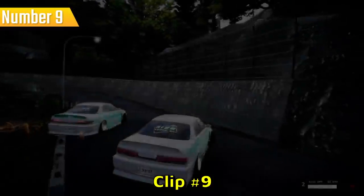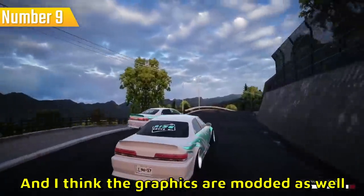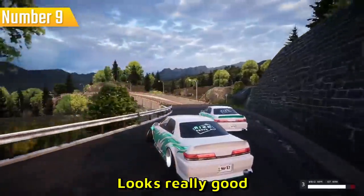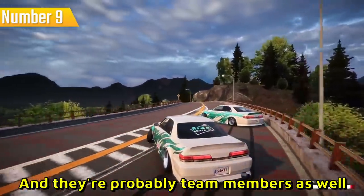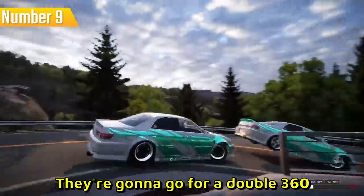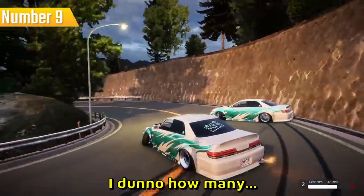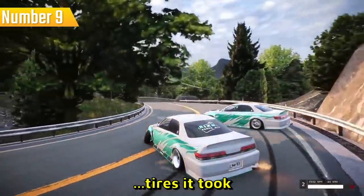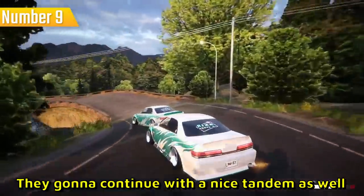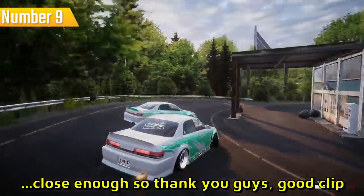Clip number nine is also in CarX Drift Racing Online, but this time it's on a modded map and I think the graphics are modded as well, or some kind of shaders are used — looks really good. They're probably team members as well because they have the same liveries and same cars. They're gonna go for a double 360 and they both succeeded somehow. I feel like some luck was involved. I don't know how many tries it took, but I appreciate you guys sending this to me. They continue with a nice tandem as well — they're not super close but close enough. Good clip.